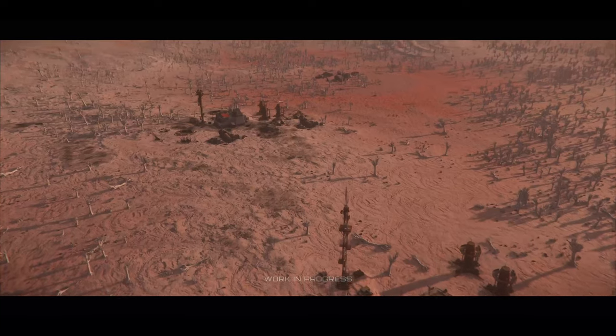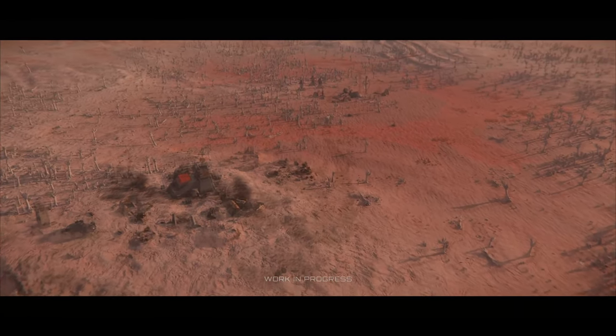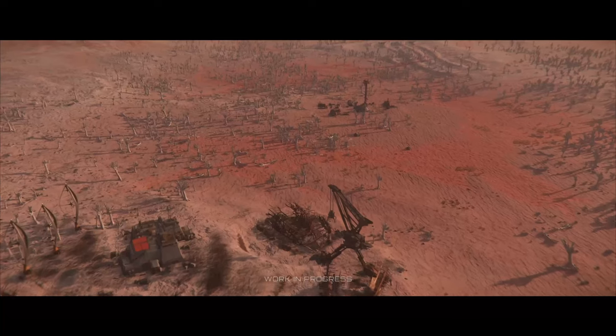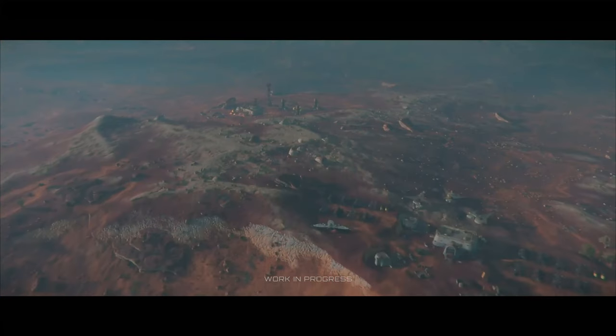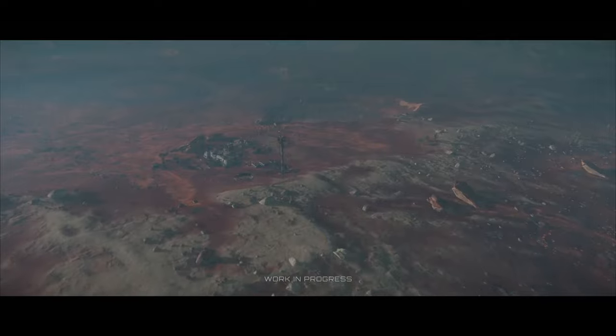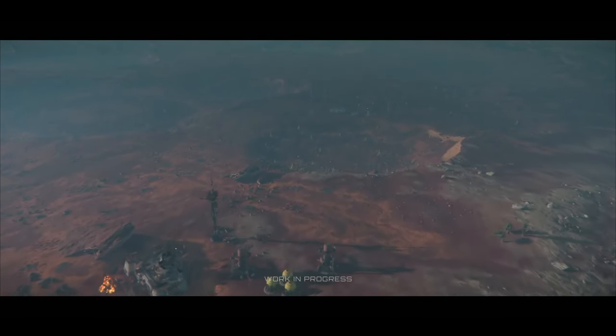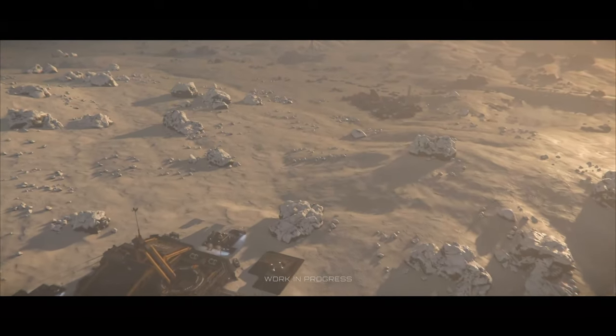As you can see, we're now able to make full-size locations, and they will look completely different based on where you'd find them. The layouts are controlled by the rules and will reflect their place in the verse. We've got farms, mining outposts, and even our older locations such as the bunkers you find on Stanton.